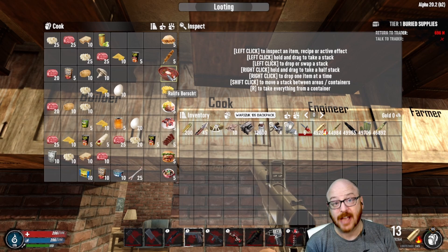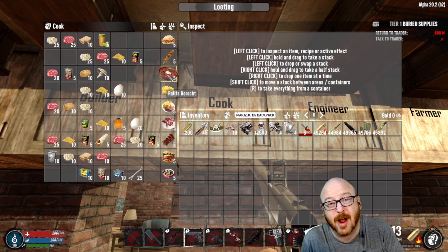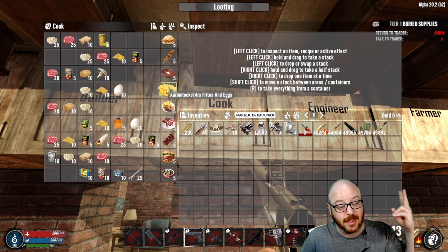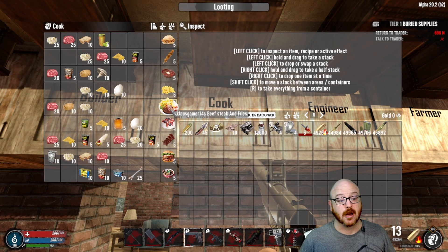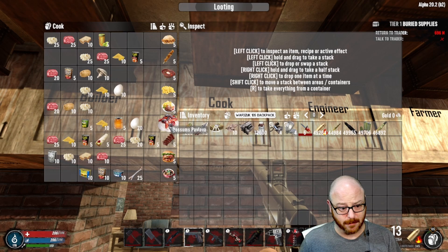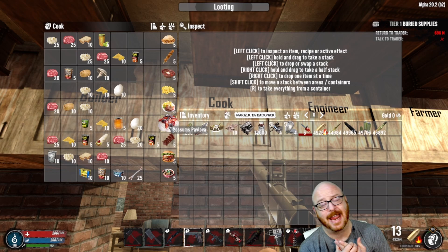Task two: first make some borscht — raw meat, stock, potatoes, and mushrooms in a crock pot, low and slow. Then in the morning make some Frito and eggs: animal fat, cornmeal, eggs — done. Task three starts with beef steaks and fries using raw meat, potatoes, and animal fat. For the dessert course we have pavlova: five cans of pears, cornmeal, honey, and eggs. That's three out of five down.